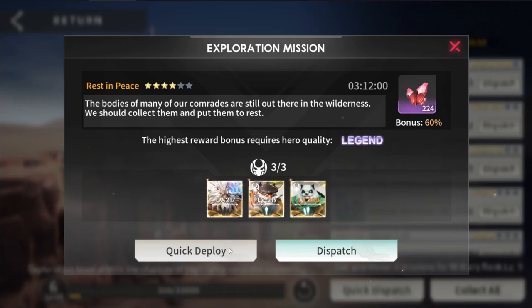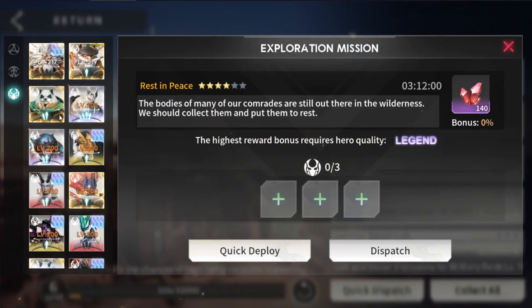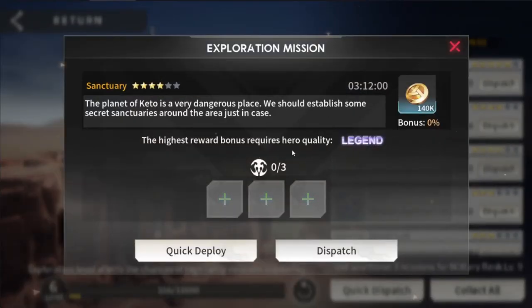So if I hit quick deploy, the max bonus is going to be 60%. This may be good when you have a filled out ascended roster, but for new players in early game, I would definitely manual this. If I back out and click back in, I would just choose the heroes. Because you get to choose the best outcome. If you need to wait till one mission is done in order to max out the bonus for another, I would recommend doing so. Because maybe this one needs three legend heroes, and then the next one also needs three legend heroes, but you don't have any more because you used them.